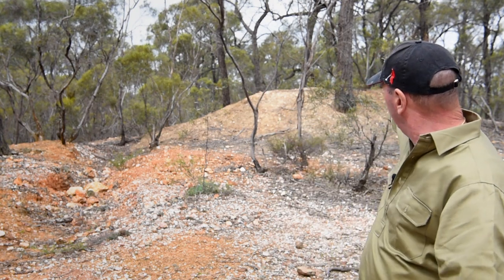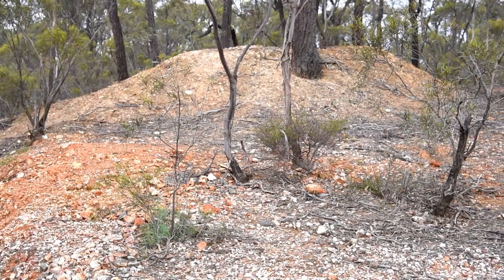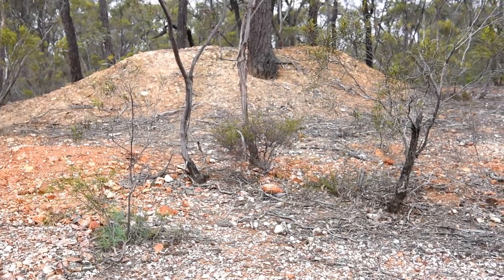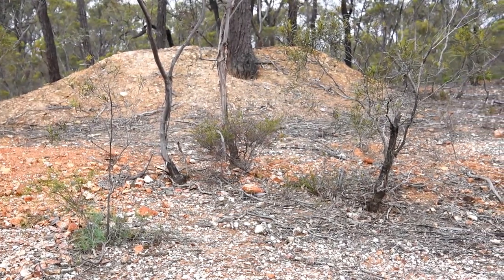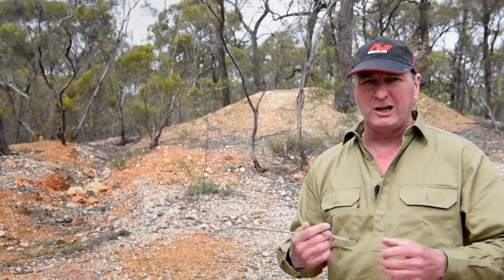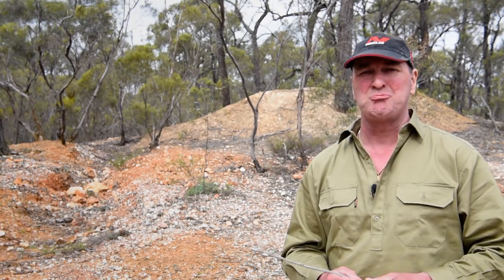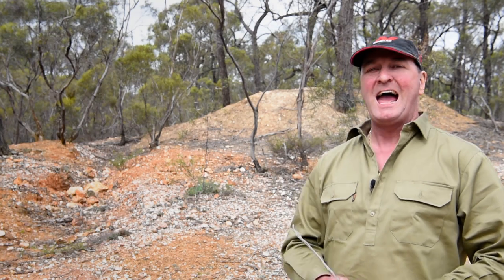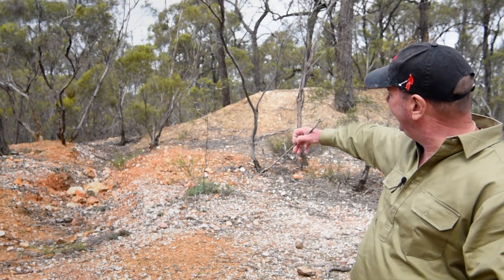If I look back over my shoulder I can see the big heap up the back there — that is the discard pile from when they've been extracting the quartz, or white rock, out to take away and crush at a battery. These are great spots to look around because lots of pieces of gold were still in the quartz and got discarded because it showed no color when the old timers were viewing it.